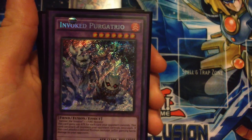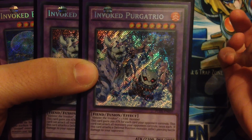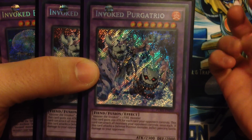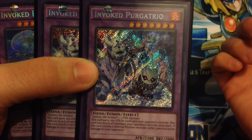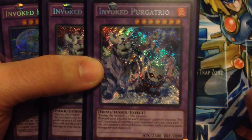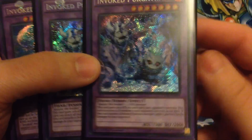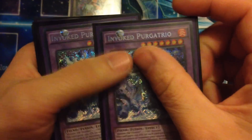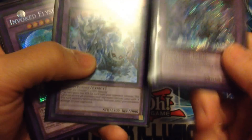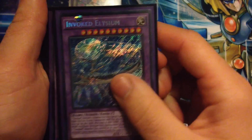Running two Invoked Purgatrio. He gets 200 attack for each card your opponent controls and he can attack as many monsters as your opponent controls once each. If this card attacks a defense position monster it inflicts piercing damage. He can get really big really fast depending on how much your opponent is playing, and you can pretty much wipe their field with him.